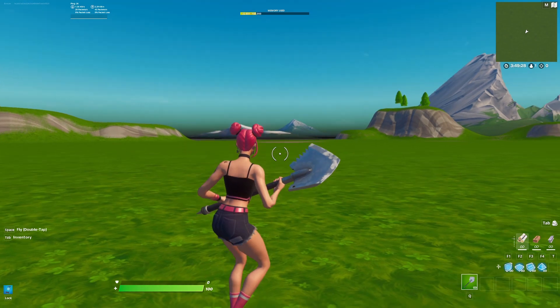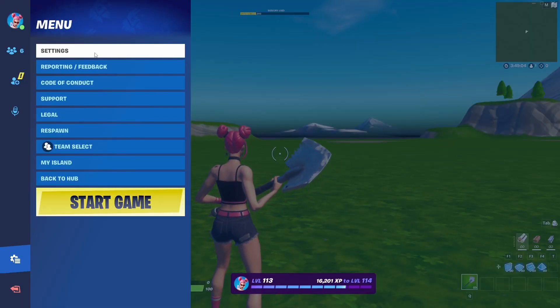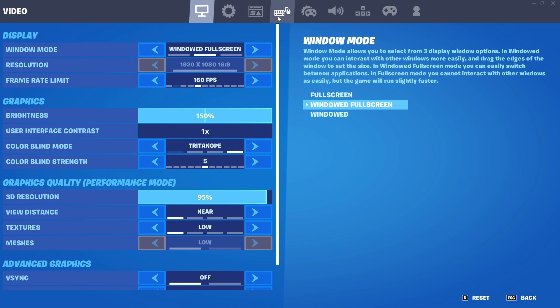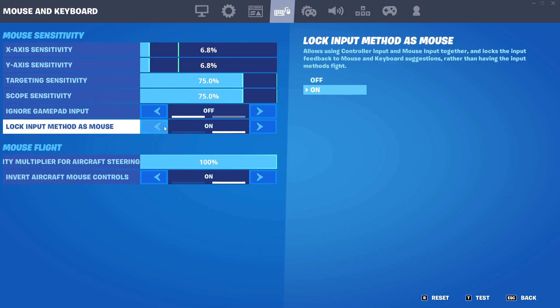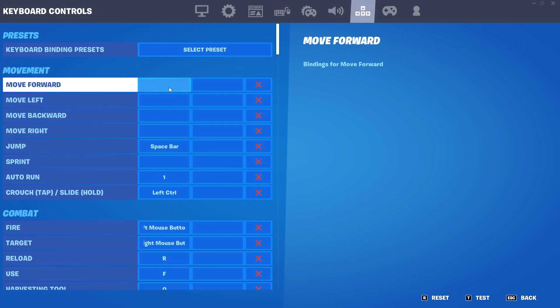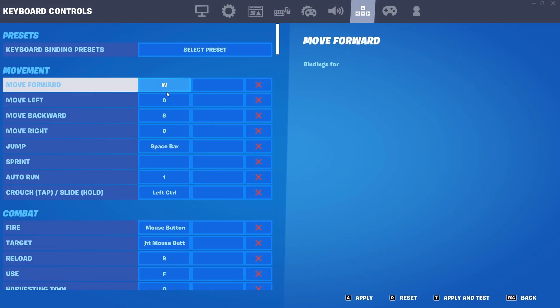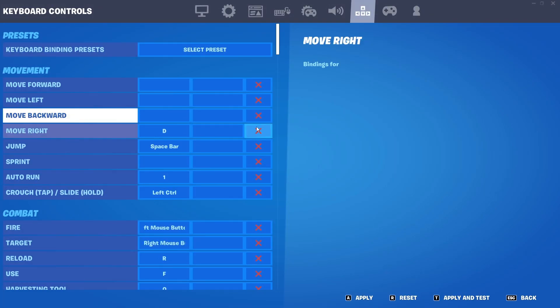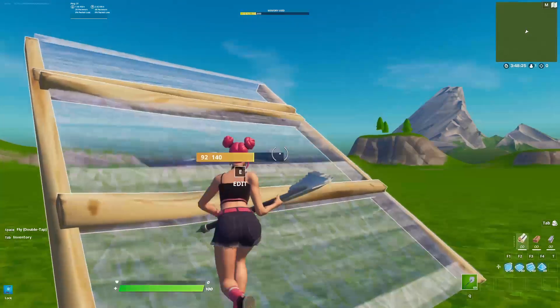You're going to want to have Fortnite open, and I'll show you what you need to do in Fortnite for it to actually start working. Go into Settings and go over to the Mouse and Keyboard settings. Put Ignore Gamepad Input to Off, then put Lock Input Method as Mouse to On. Then go over to your Keybinds and you are going to clear out all of these — yours should look like W, A, S, and D.